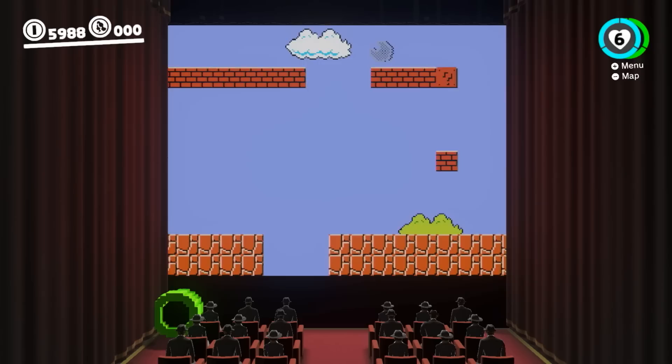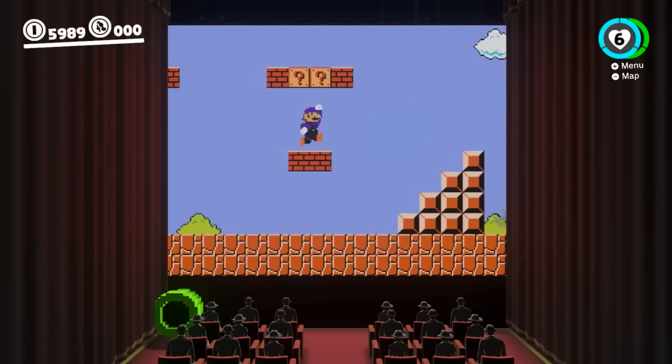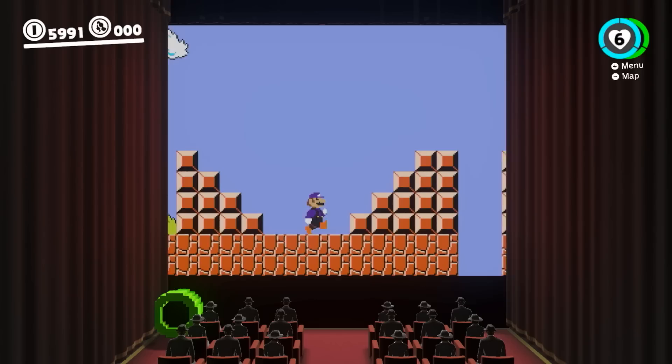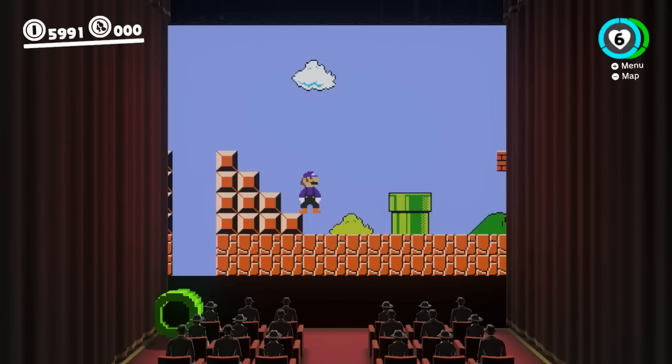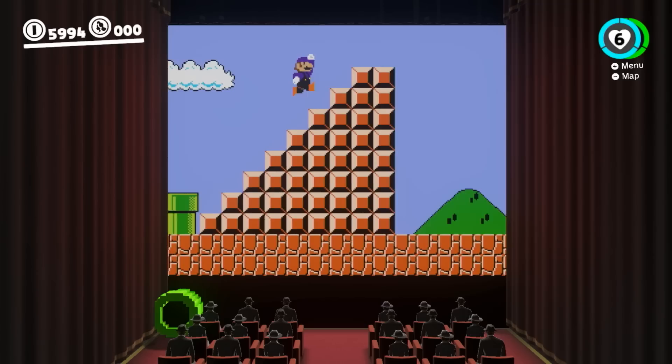Coins give you life in Sunshine and 64, but here instead of lives, when you die you just lose 10 coins. So if you have six thousand coins you could die 600 times. The game is not hard to survive — I've never been close to running out. If you fall into a pit you lose some coins, but that counts as a death. What's this? This is just the end — that's not Mario. Good game!